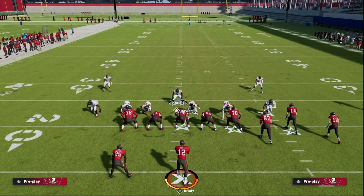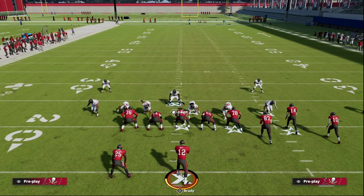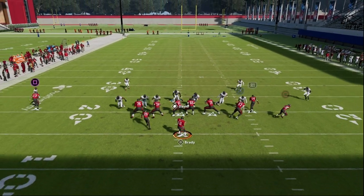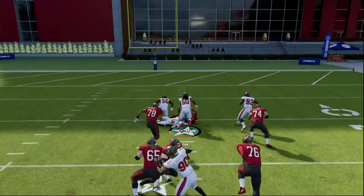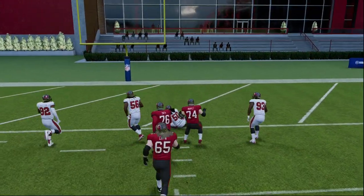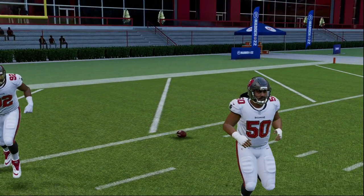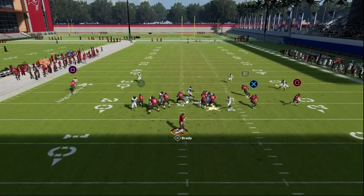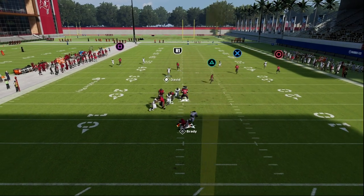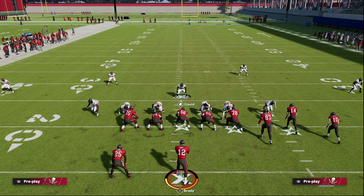We can also mable this — if we're not worried about them blocking somebody, we can drop one defensive end and only send five. A lot of times this pressure will still come completely free on the opposite side of the running back. It's a simple look and you can get double pressure with very simple adjustments. Even if you don't slide, the blitz will still come in on both sides.